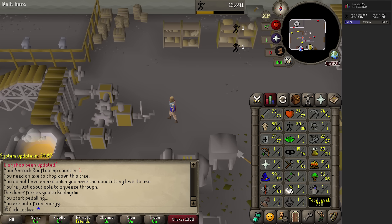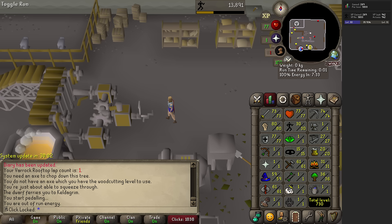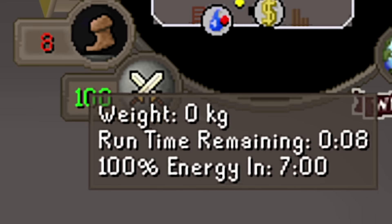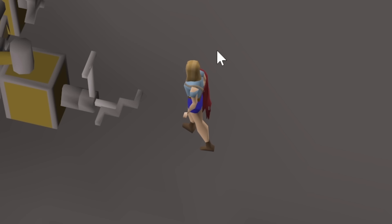It's about 269 XP per click. Nice. But we do have to stand here for 7 minutes and 30 seconds. Maybe I should get something at the bank to do while I stand here for 7 minutes. Or we could just wait. This account isn't about being efficient. I'm pretty happy to just wait here for 7 minutes. I could sit here for 50 hours — which I'm okay to do. But that seems indulgent even for me.